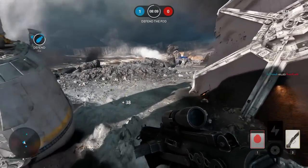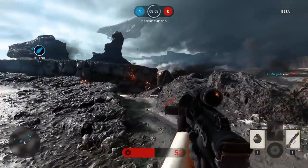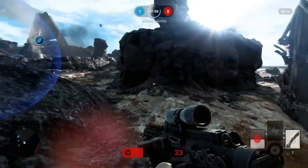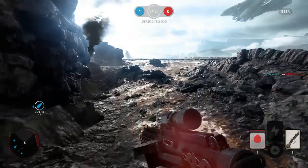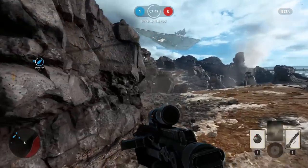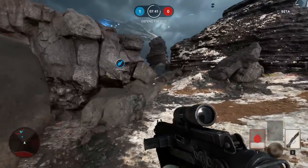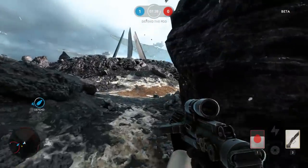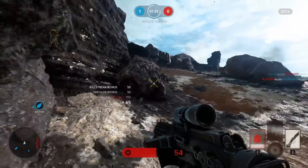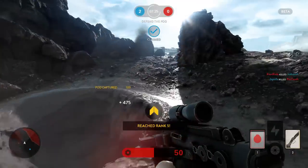The gameplay style I like to use on Drop Zone: if we are controlling a pod, I like to control the perimeter of that pod. If people just sit on the pod, that's the first place people are going to throw grenades and imploders. They're expecting people to be camping it. So you'll notice I kind of work the perimeter of these pods and it works out pretty well. You'll see me throwing what seems to be a lot of random grenades — they're not random. I'm throwing them where I know the action is happening, watching my teammates shoot and looking at the map.